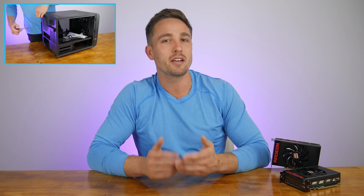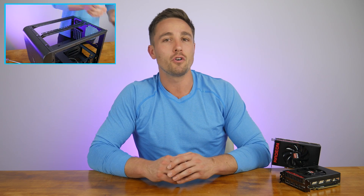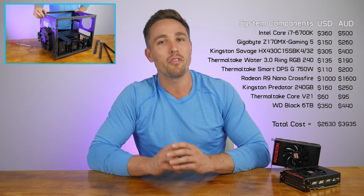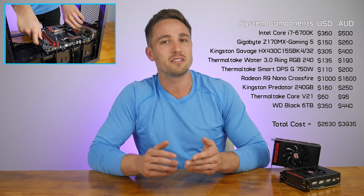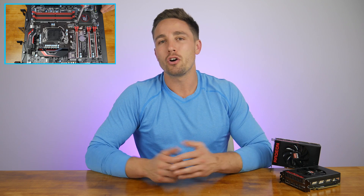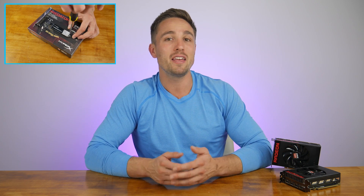Last week I put together a dual nano build in the Thermaltake Core V21 Micro ATX chassis, which was by far the most affordable component used. All up the build came in at around $2600 US dollars or just shy of $4000 Australian dollars. Naturally for that kind of money one would expect a seriously powerful gaming rig, and that's exactly what we got. With the Core i7-6700K at its heart there's more than enough processing power for any and all modern games, especially with the four and a half gigahertz overclock applied for good measure.